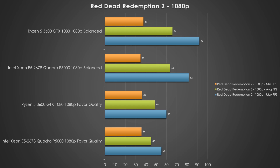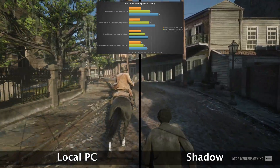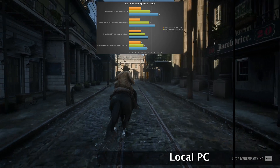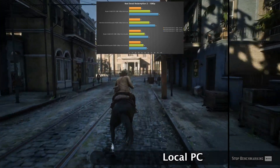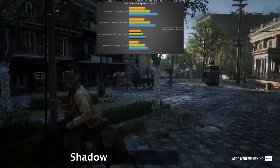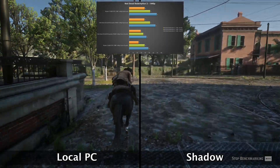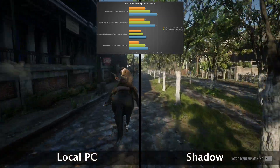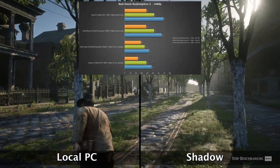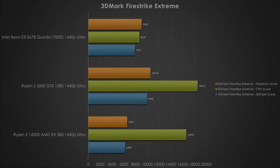Red Dead Redemption 2 is our GPU powerhouse benchmark, and fortunately for the Shadow platform, the Quadro P5000 is able to keep pace with the GTX 1080 on our gaming rig — mainly because this game is just that heavy of a workload for the GPU and the CPU doesn't really impact its results. We tested 1080p with a couple of different quality presets and recommend only playing at 1080p with the balanced preset. If you're feeling adventurous, try 1440p, though frame rates don't really meet 60 FPS at that setting.